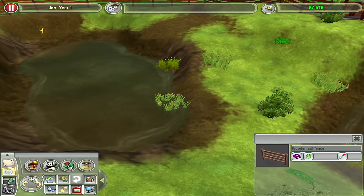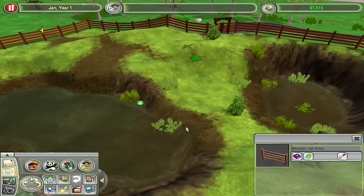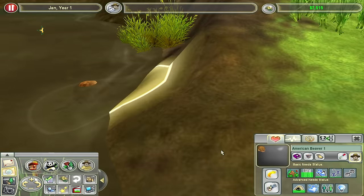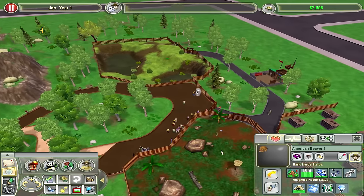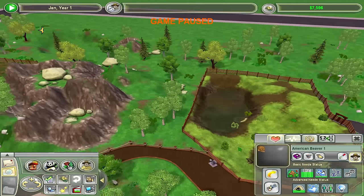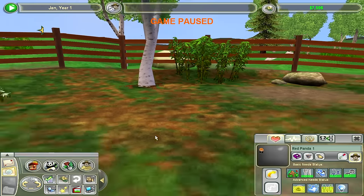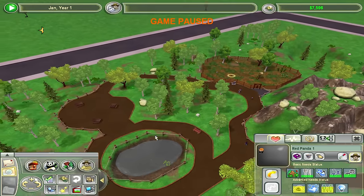What do we have over here? An empty exhibit, perhaps? We got a guy right here — it's an American beaver! Little known fact: my favorite animal of all time is the American beaver. I did not load into this beforehand — I did not know that would be there. And then finally we have a red panda. Extraordinarily cute, kind of looks more like a raccoon than a panda. We love that nonetheless.